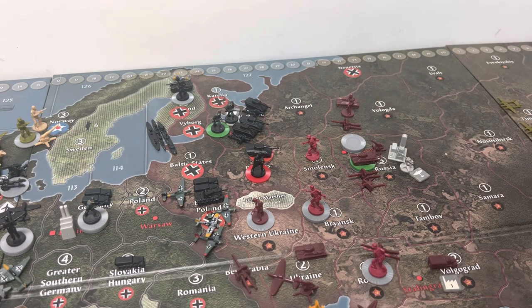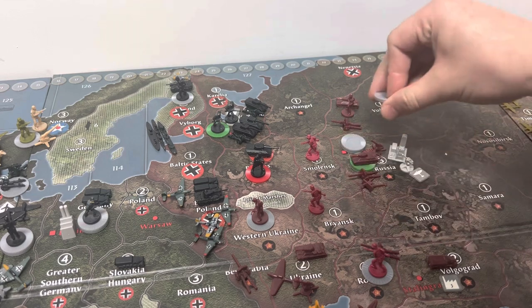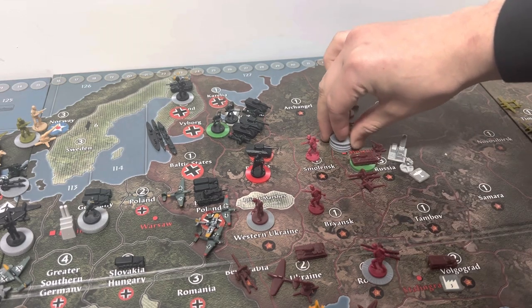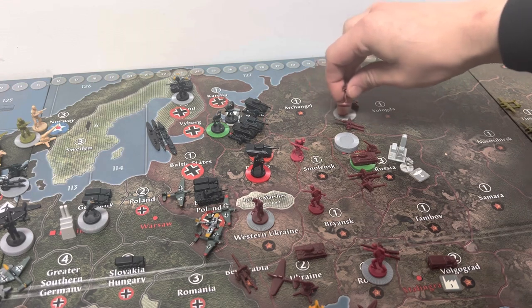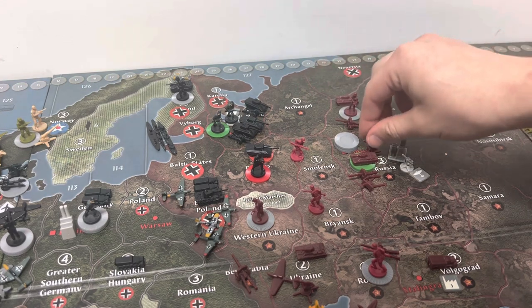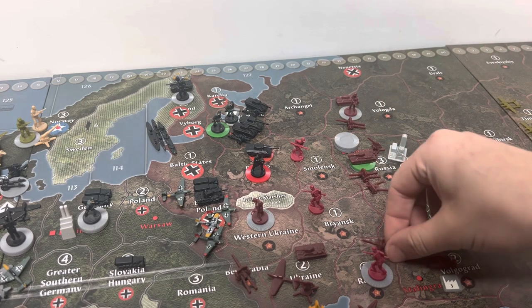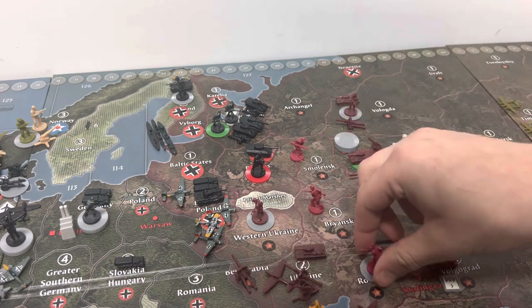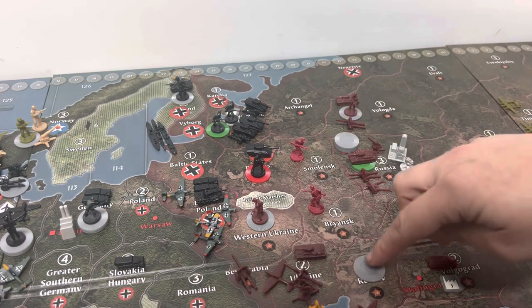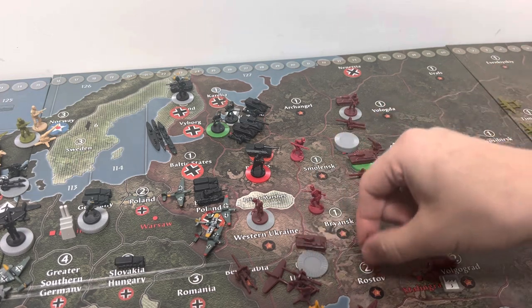This one AAA is going to move into Russia, and this one AAA as well. These two infantry are going to move into Russia. And one of those troops from Russia itself is going to move into Vologda. This one artillery in Rostov is going to move into Ukraine, one troop is going to move into Ukraine from Rostov, and the other infantry is going to move into Tambov.